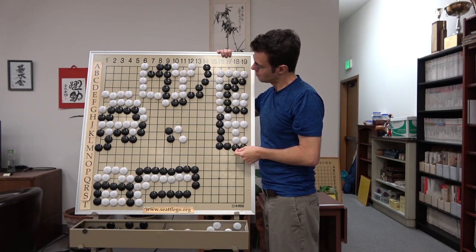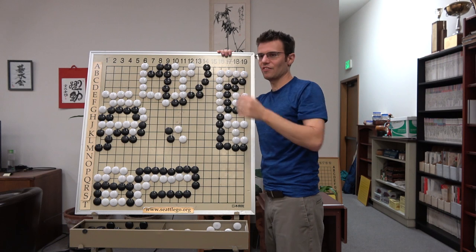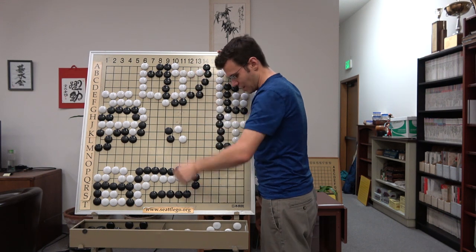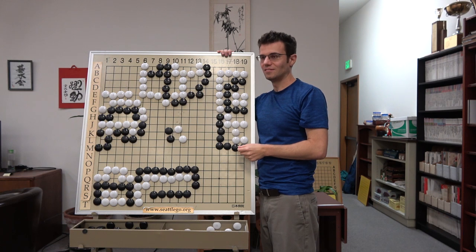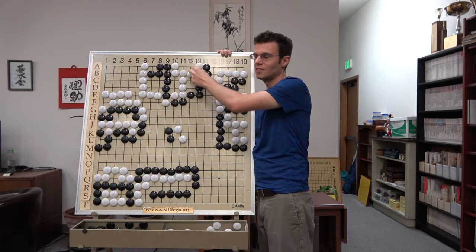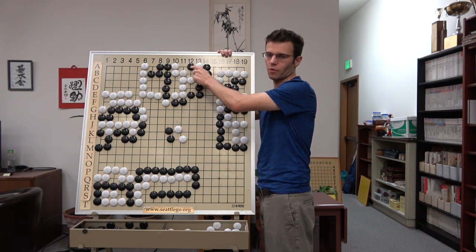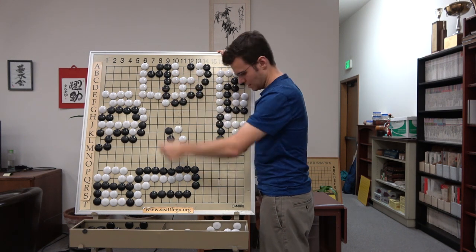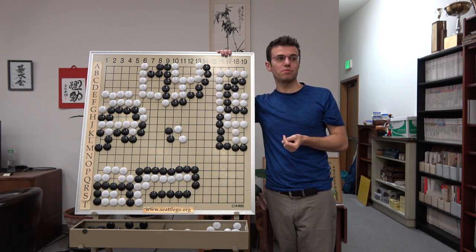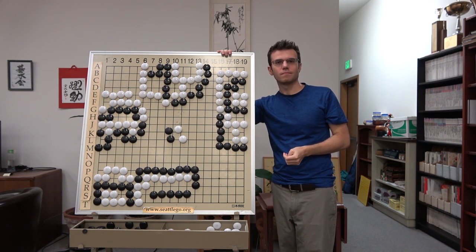If we have an eye and our opponent doesn't — all shared liberties belong to the eye. How many does white have? Seven. This is over, black has no hope. Having an eye and having your opponent have no eye is fantastic — I highly recommend it. Does the size of the eye matter? Not in this case — this still basically counts as a small eye. But if we have a big eye, big eyes are the ones that need to be recaptured over and over again. Once you get to that big eye stage, as long as your eye is bigger, all these inside liberties belong to you.